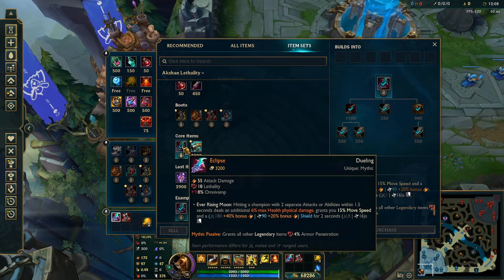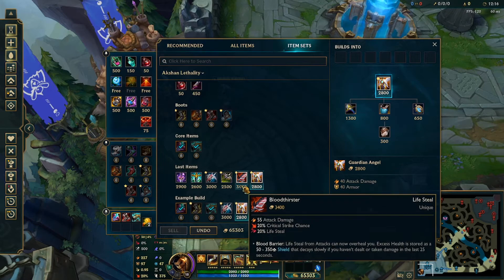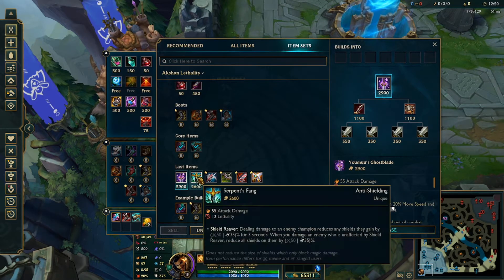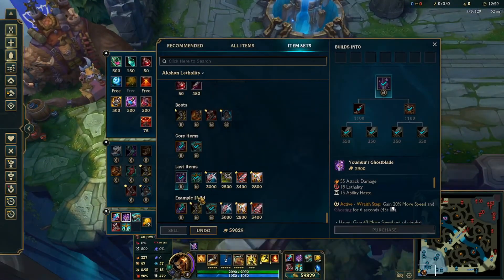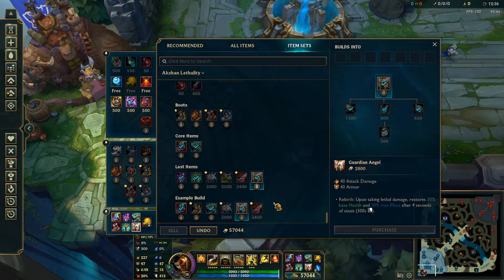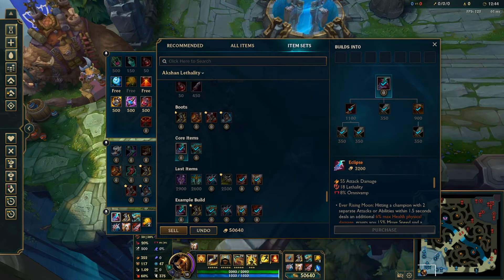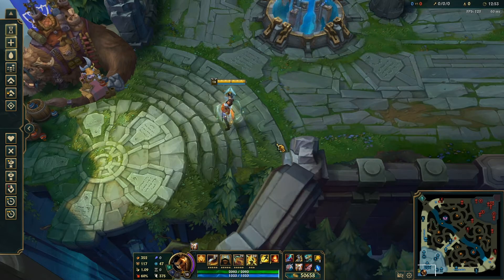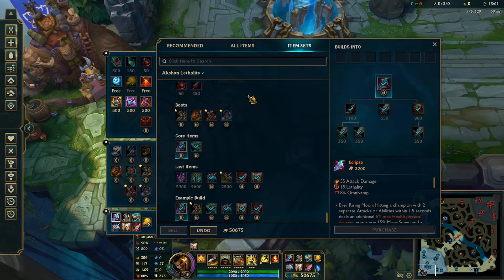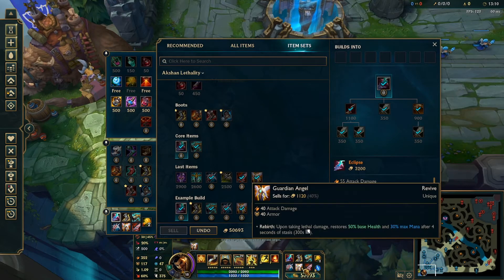For your third through sixth items you can kind of go whatever — more Lethality options like Youmuu's Ghostblade for roaming while invisible, or Serpent's Fang if they have a lot of shielding. Then round out with basic Marksman items, with GA being pretty important. An example Lethality build would be Eclipse, Collector, Youmuu's, Serpent's, GA, and Bloodthirster. Overall, Lethality Auction does have a stronger early game, but in the mid-to-late game it's going to be subpar. All three builds are viable, but Lethality is more of a preference pick.